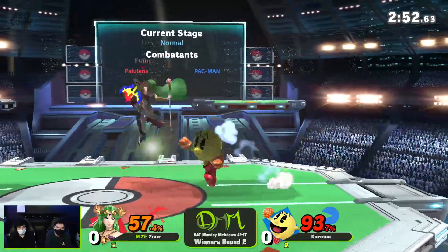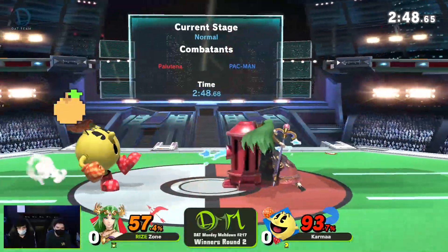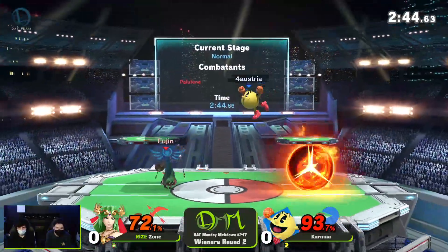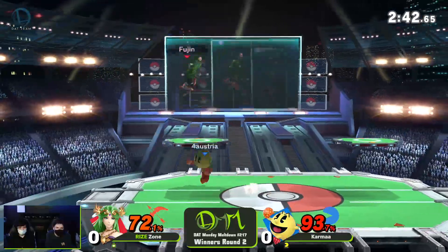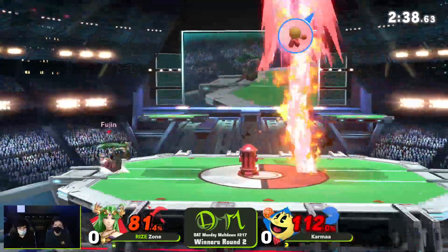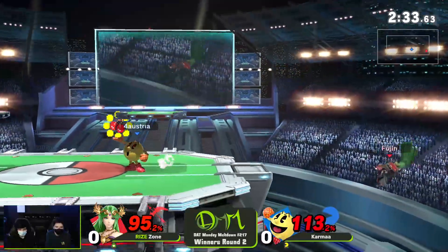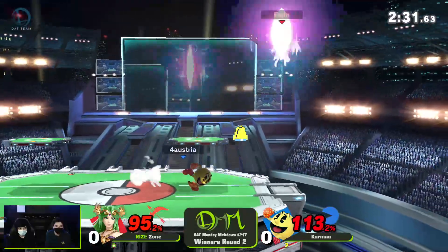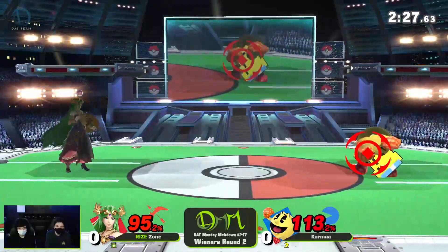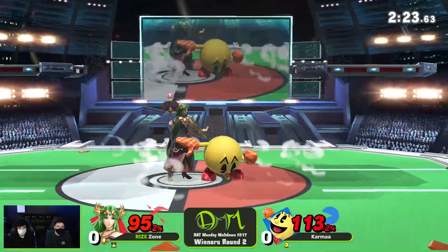That grab just calls out the dash. Oh my goodness — DIs out of the spaceship and catches it with the Z button, fantastically done. Really really nice matchup awareness from Zone, but still we are down to the very last moments of this game right now. He thought he had the grab beat, but fast-fell that back air a little bit too quickly, and now Pac-Man's got a hold of that bell. You never know when your stock could just explode — trying to bait it with a spot dodge and a Z drop.